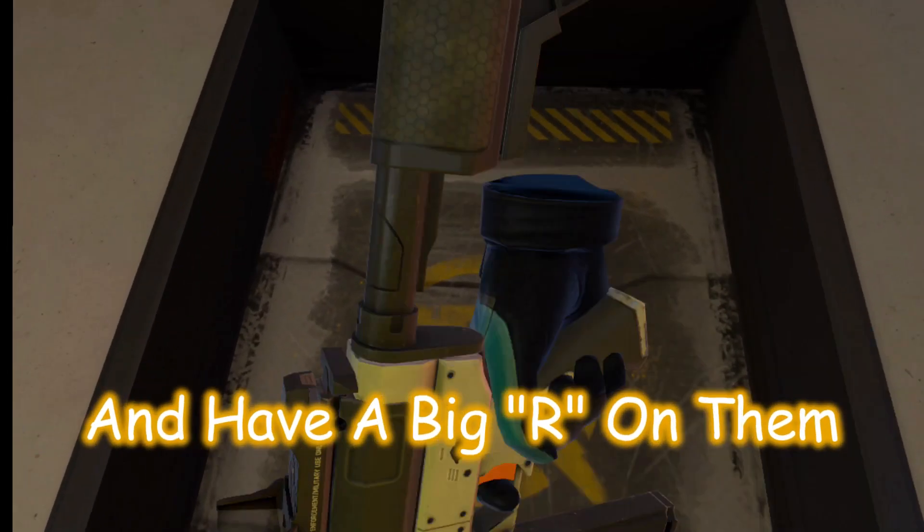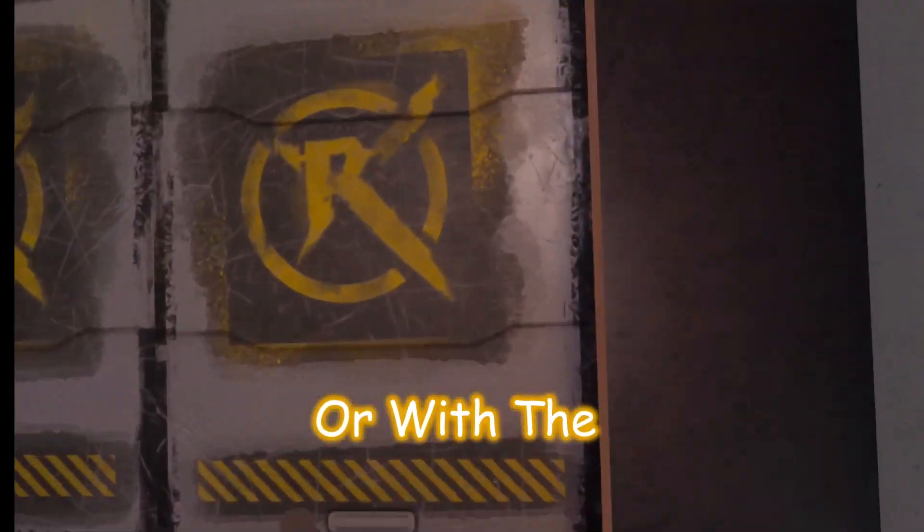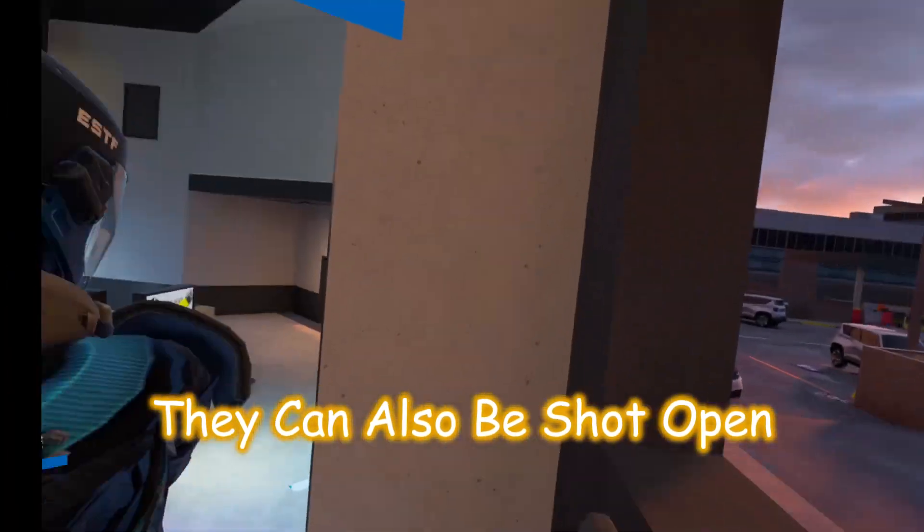Breakable windows are blacked out and have a big 'R' on them. They can be broken by punching them with your fist or with the butt of your gun. They can also be shot open.